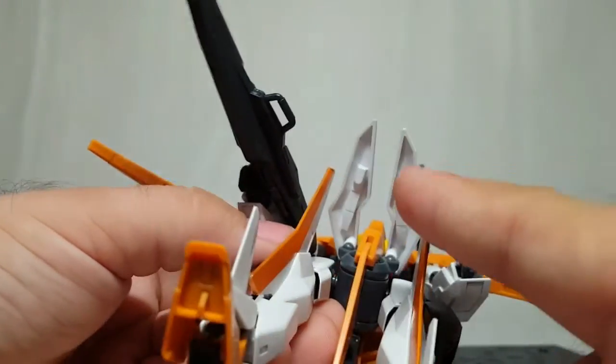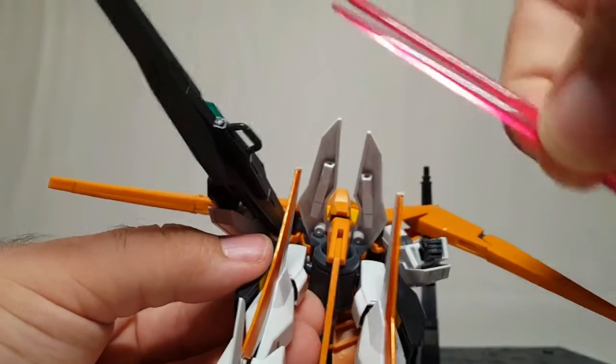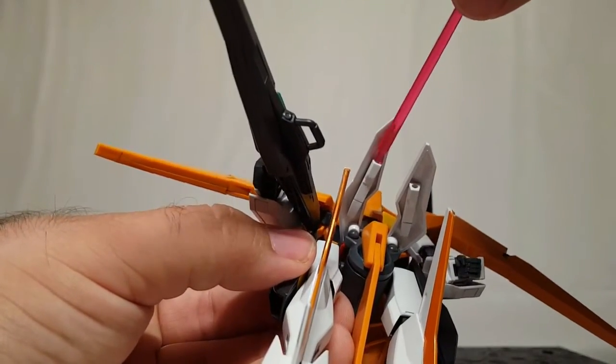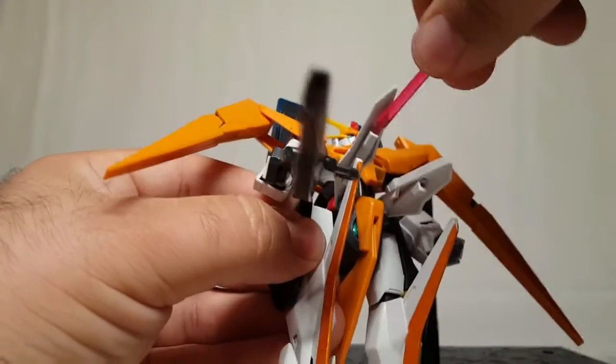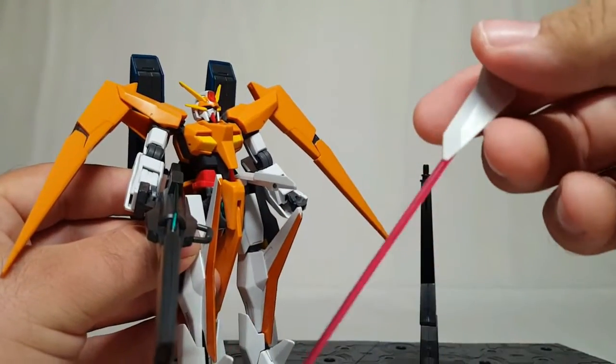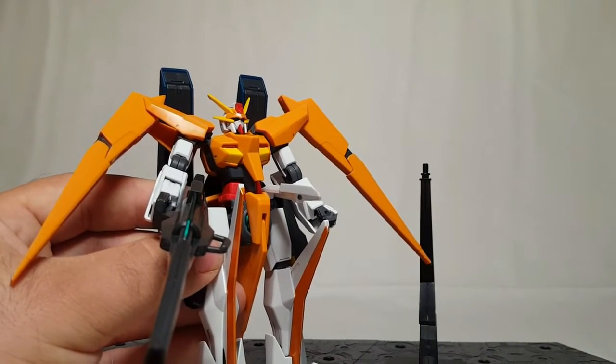Incidentally, while showing off weapons, he does carry beam sabers hidden in his crotch and you do actually get the blades. Just for fun I'll put this in here and show a beam saber blade coming out of his crotch — of course you would remove the beam saber before doing this, but you know, why would I do that?